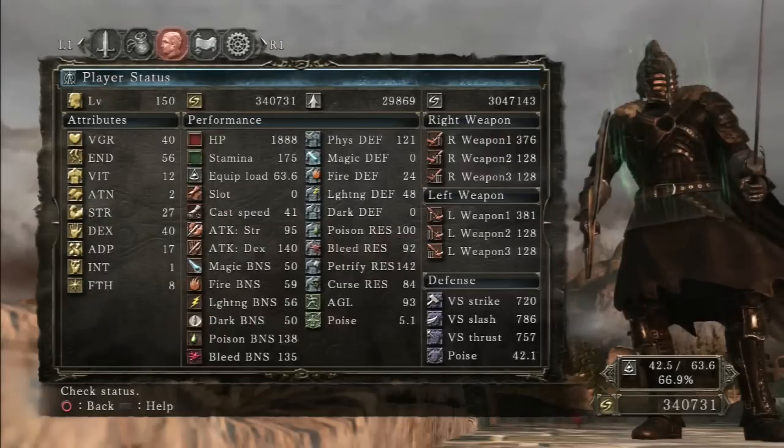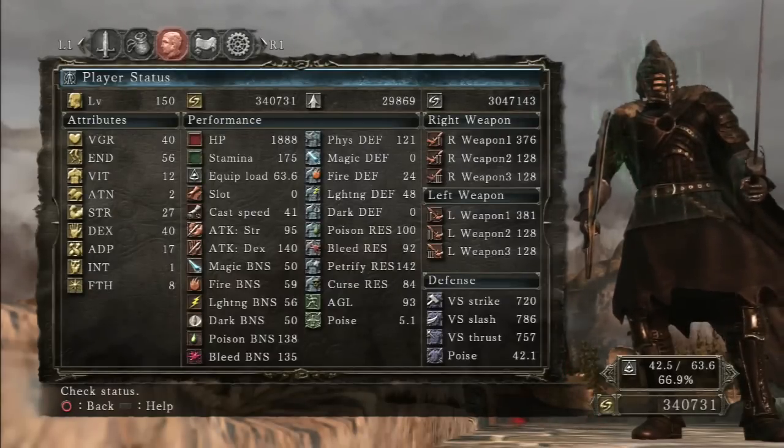And here are the stats for anyone who was wondering. Take note that I have 56 Endurance. You'll definitely want a lot of stamina if you're going to be dual wielding, because it drains a lot of stamina having two weapons like that and doing the special attacks. Having the Chlorinthy Ring, like I said before, helps out a lot.